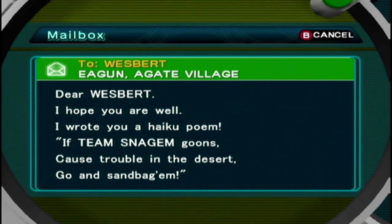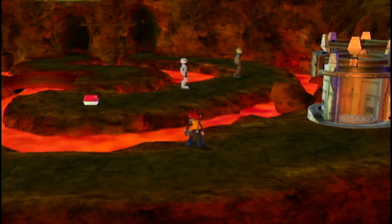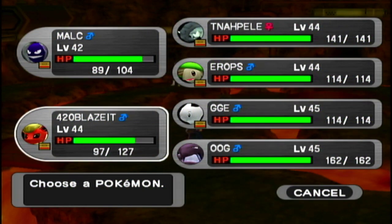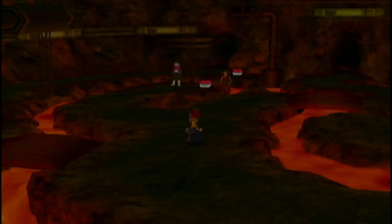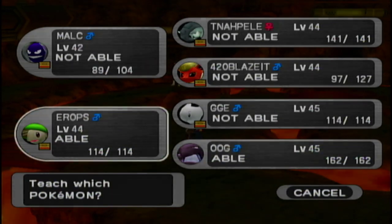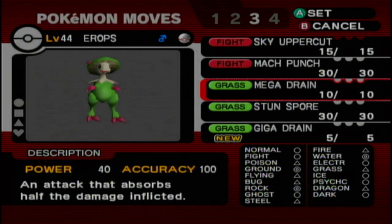Another email: 'Dear Westward, I hope you're well. I wrote you a haiku poem — if Team Snagem goons cause trouble in the desert, go and sandbag them.' Beautiful — truly a work of art. Now in this room it looks like Cipher admin Gorigan is going to push someone into the lava. I remember there's a trainer here with a Wailord, which always looked goofy alongside all the fire. And I am reminded I should teach Giga Drain — it's a strict upgrade over Mega Drain, 40 versus 60 power.